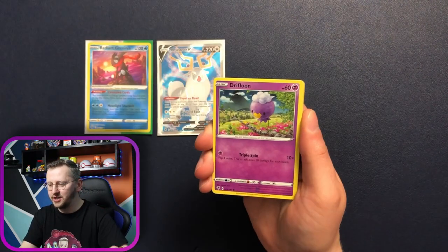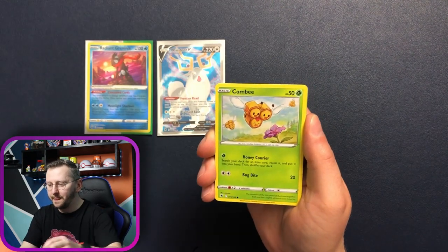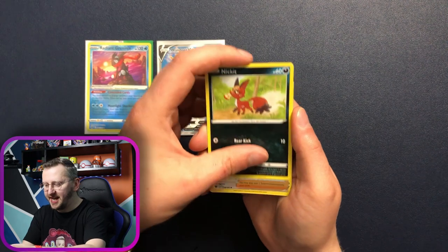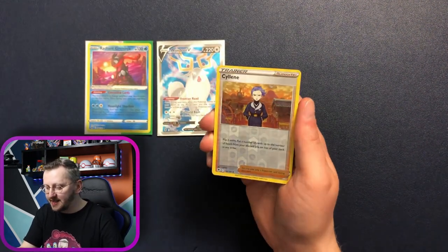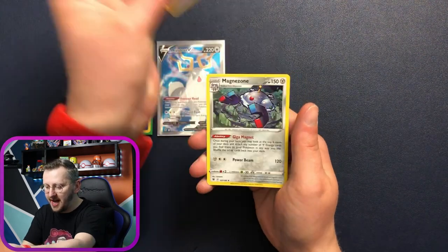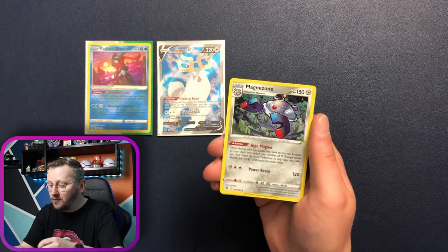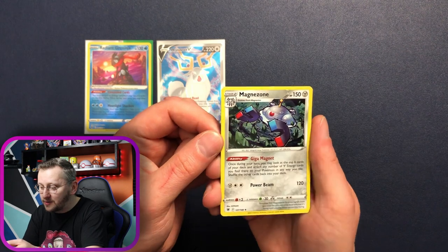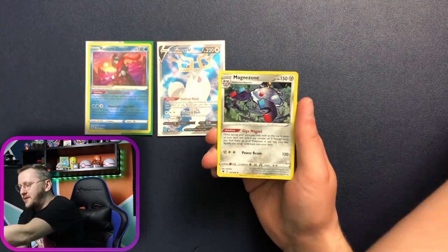We have Energy, Drifblim, Misdreavus, Combee, Rolts, Nickit, Kirlia as our reverse holo — a gorgeous trainer card. And a Magnezone as our holo rare. I absolutely love this design — gorgeous artwork. Let's put this bad boy in a sleeve.